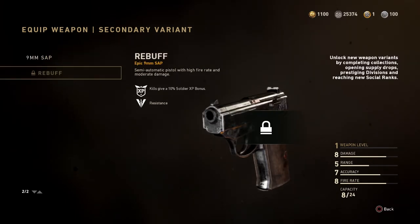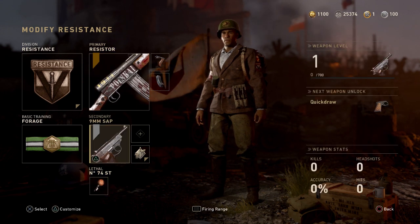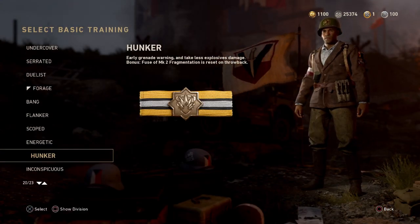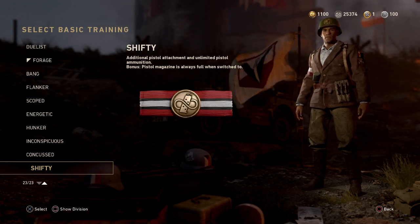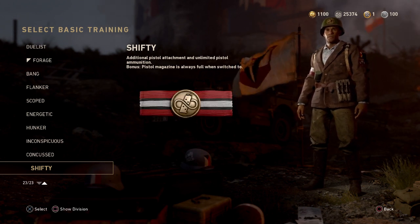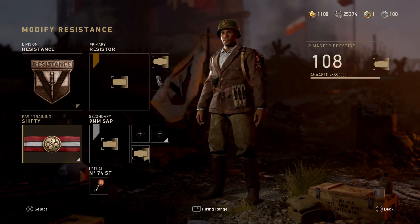There is a variant called the Rebuff — this one looks really really small but also really cool at the same time. So we're going to put this pistol on. The other thing we got with it was Shifty. Here's what Shifty does: added pistol attachment and unlimited pistol ammunition — pistol magazine is always full when switched to. That is wild.